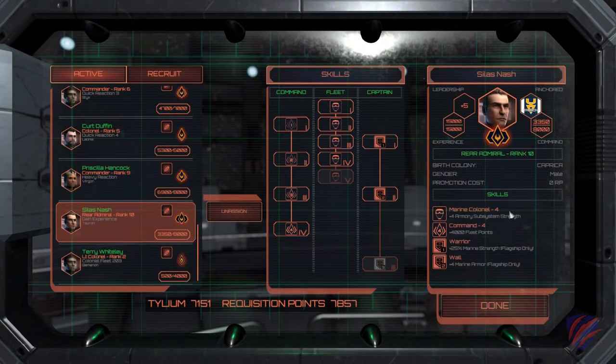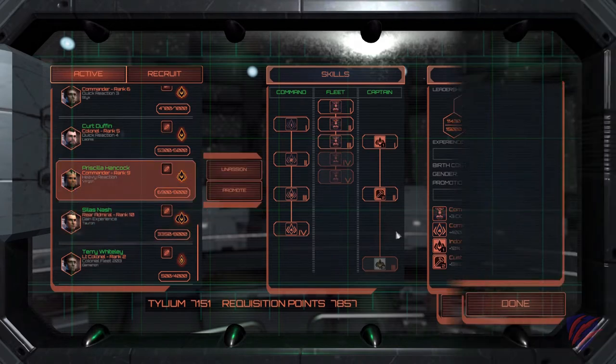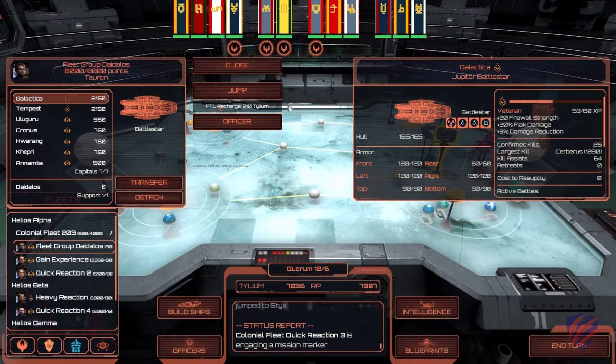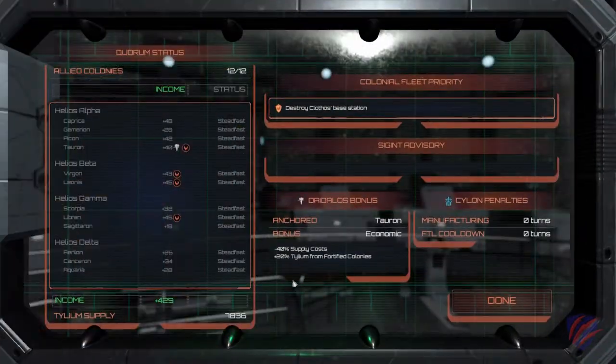In the war room you'll use requisition points to acquire and train officers, and unlock blueprints for new technologies including ships, squadrons, and munitions. You'll also need to build fleets of ships and jump them across the map in defense of the 12 Colonies. Doing so requires Tylium, which acts as both fuel and a resource for building ships and weaponry such as torpedoes and Mark 2 Vipers.